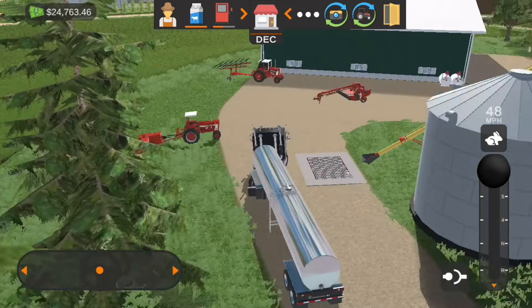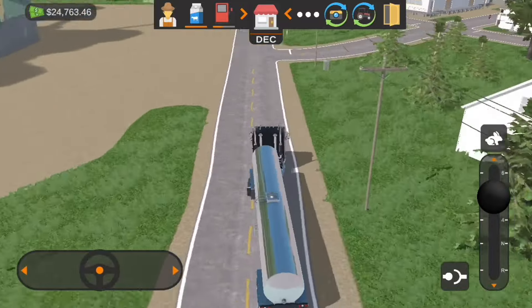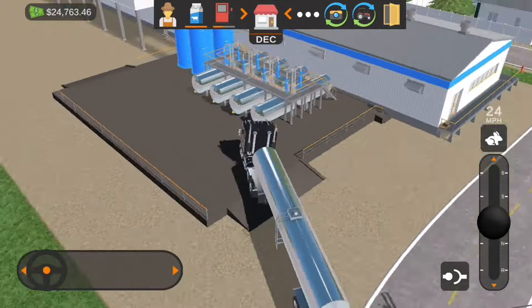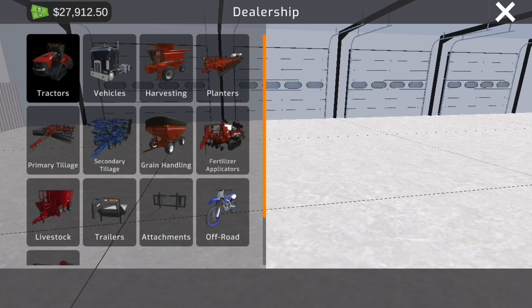I think we'll probably have a full load. There we go, I believe that's full. We're gonna go take this to town and get it sold off. Having a second semi truck would be pretty nice but it costs a lot of money, and right now we'll be fine with just this one. But I would love to get another one eventually. We'll pull up on top of here and get our milk sold — looks like we're gonna get a little over 11 grand for that, so that'll be pretty good.